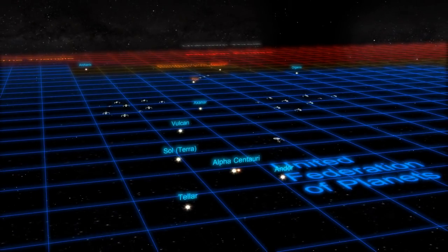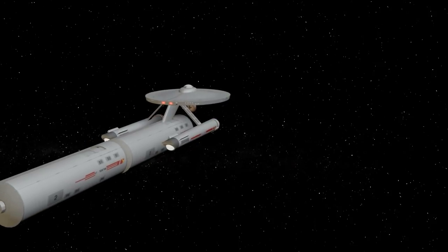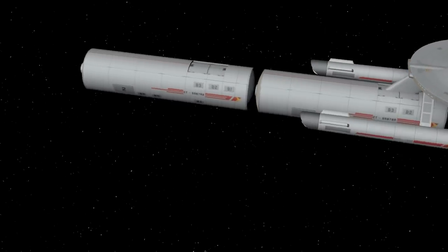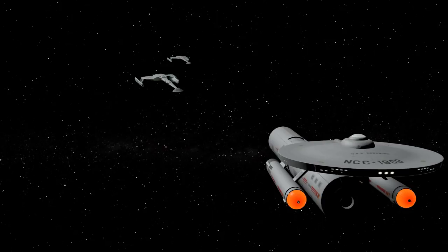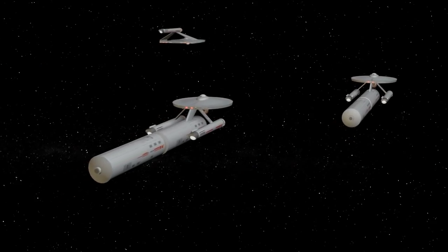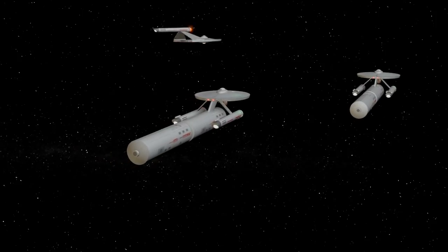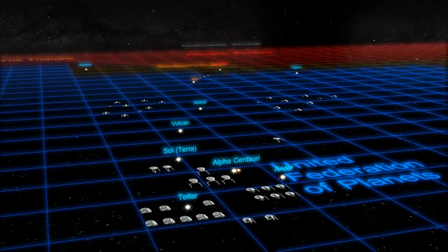Although Starfleet continued to make concessions on the heated war front, they increased ship production on the back end, away from the front. Supply convoys that fueled this ship production effort often mysteriously disappeared, stunting production. It was clear the Klingons were very good at hunting down Federation convoys deep inside Federation space. Starfleet began to enforce shipping zones and restrictions, which yielded a decrease in missing cargo ships, allowing the Federation to begin outproducing the Klingons.